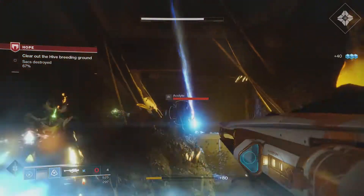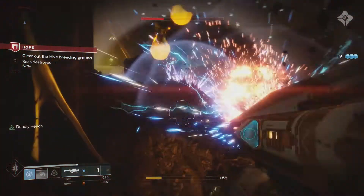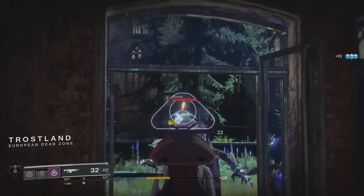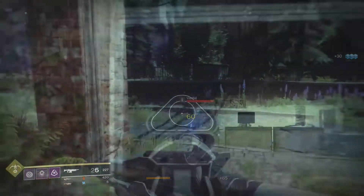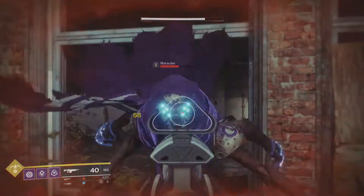First up we have High Impact Reserves — rounds at the end of the magazine deal more damage. The base damage when the mag is full is 58 on a crit and 22 on a body shot, and these increase to 61 crits and 24 body shots in the last few shots of the mag.